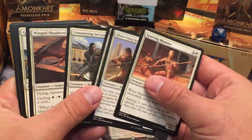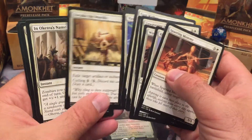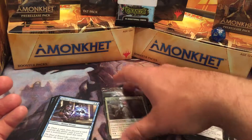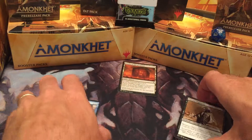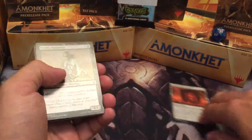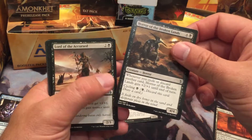Definitely playing black — that's awesome. White is okay. We got two Embalm creatures, which isn't really enough to go full zombie Embalm strategy. Speaking of zombies, we're going to put Cradle of the Accursed in — that's pretty awesome. Starting with zombies: in our three-drop slot we got two Cursed Minotaurs. The Horror of the Broken Lands is a Horror, not a Zombie, so I'll set him aside.